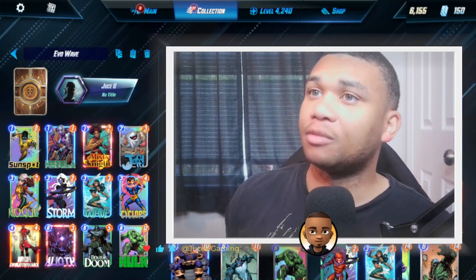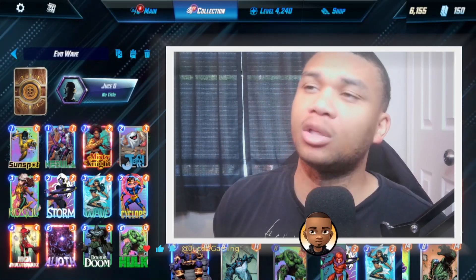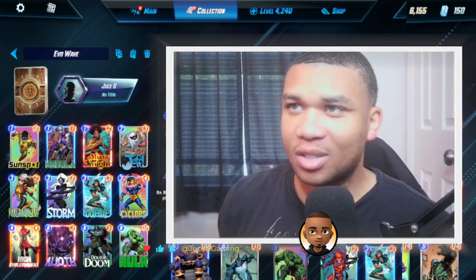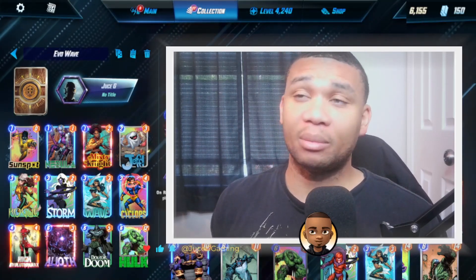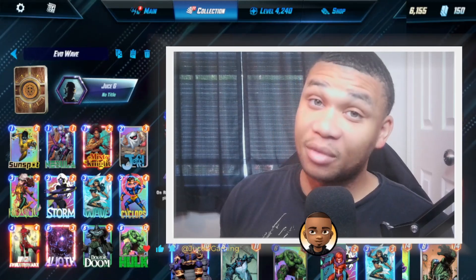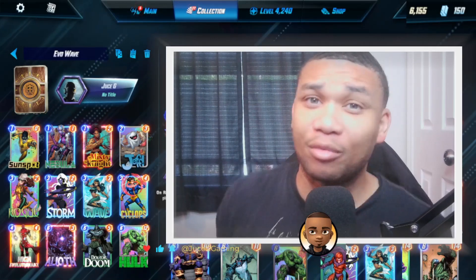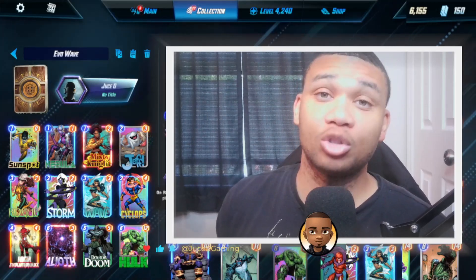Next I've been playing my Evo Wave deck, which utilizes High Evolutionary. In almost every variation, a deck with High Evolutionary is ridiculous — he is the truth. If you don't have High Evolutionary, please try your hardest to get him. This is a flat-out great deck: consistent, constantly applies pressure, can lock out the board, and ramps up power over time. The only weakness is debuffs, but if you're worried about that you can swap in Luke Cage instead of Rogue. I went with Rogue because she's strong against almost everything in the meta right now.